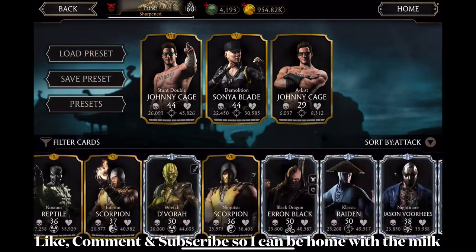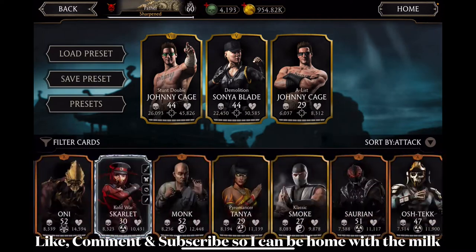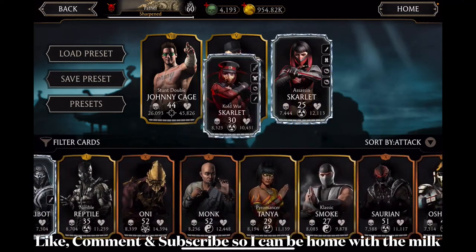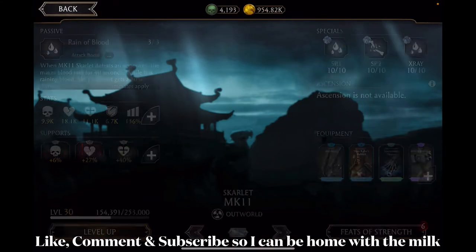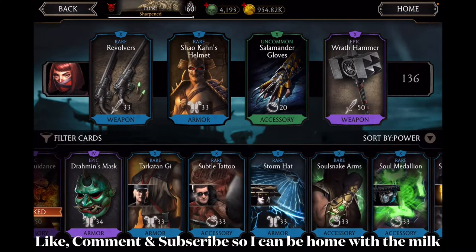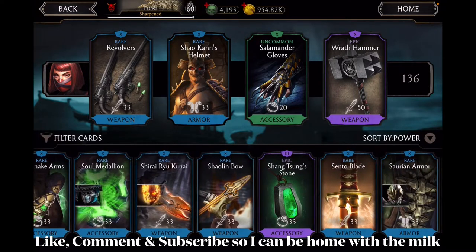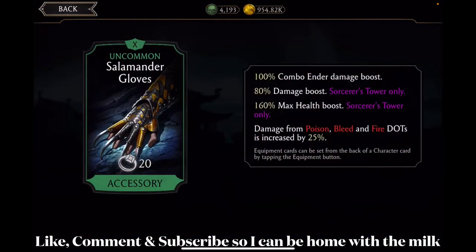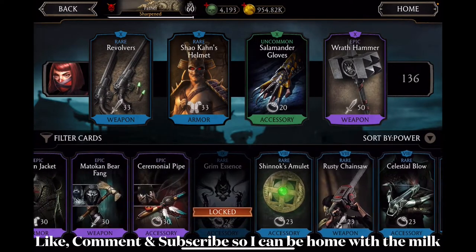I'm gonna be choosing characters to do the tower with. I have three in mind: Assassin Skarlet, Cold War Skarlet, and MK11 Skarlet, especially since it's the beginning of the tower so they should be able to defeat opponents quickly. I need to take away the sorcerer's tower-only equipment since it won't be useful. Wait, why is it locked?